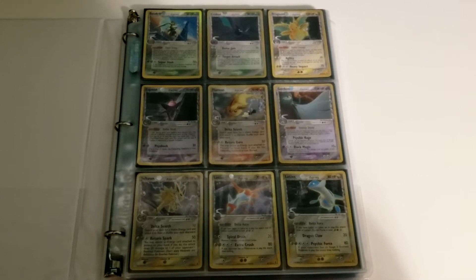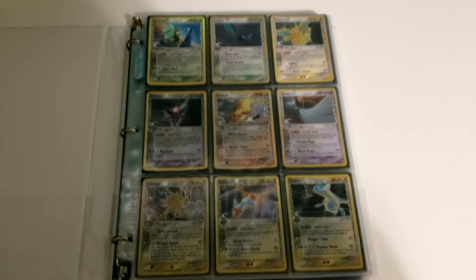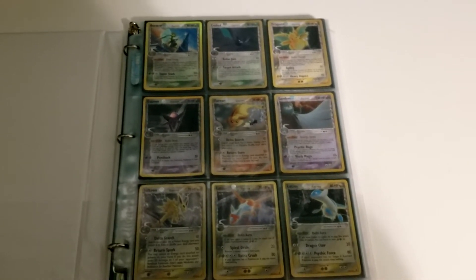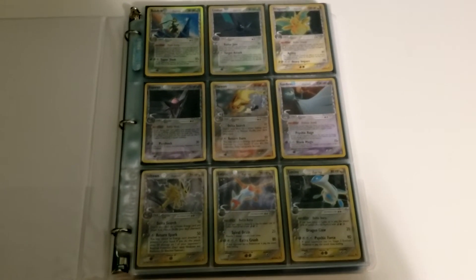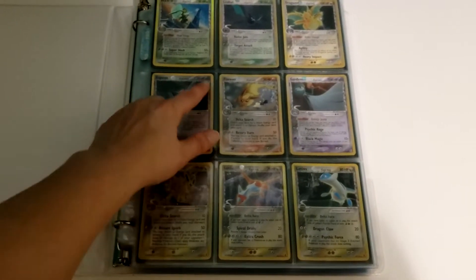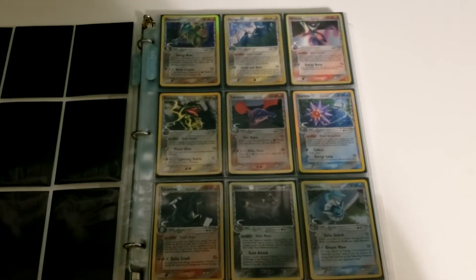Welcome everyone to the Cat's Mouth and a collection showcase video of Delta Species. This set changed things a little bit. The holo cards, as you can see, not only have a holographic picture, but they also have a holographic border. And the border around just the picture itself is a little different too, which makes these cards look completely unique compared to a lot of the other cards we've seen in the past.